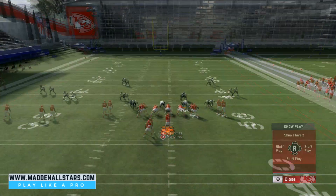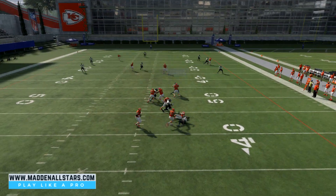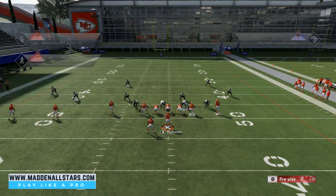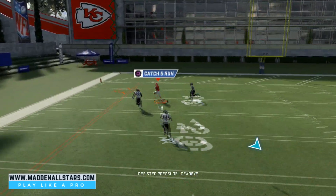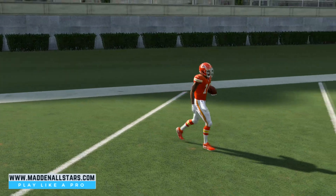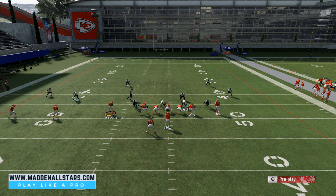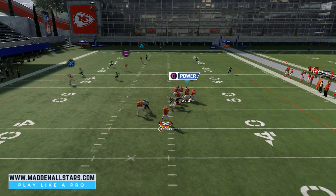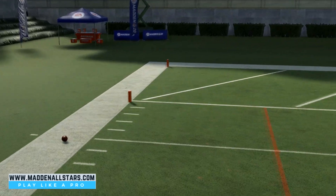It's real simple — you just have to practice to get the timing right. Match protect one more time, hike the ball, wait for that cut. If you want more time to throw, you can block the tight end and motion a guy to the inside. With max protect you'll have more time, and Tyreek is still wide open toward the sideline for a position catch.